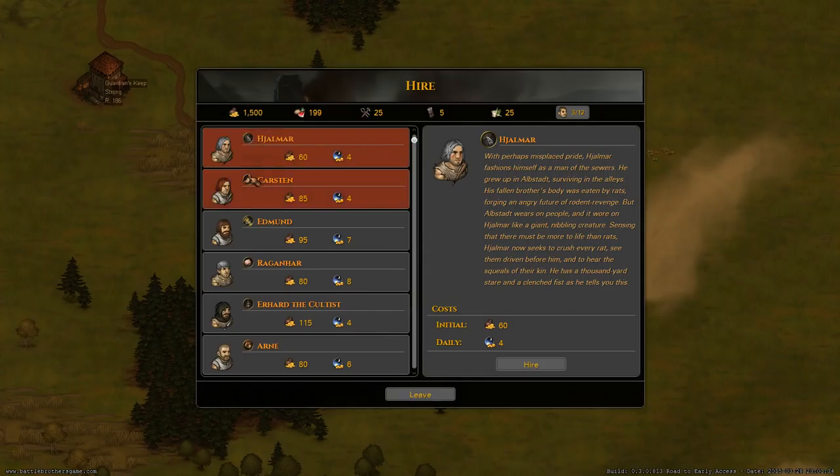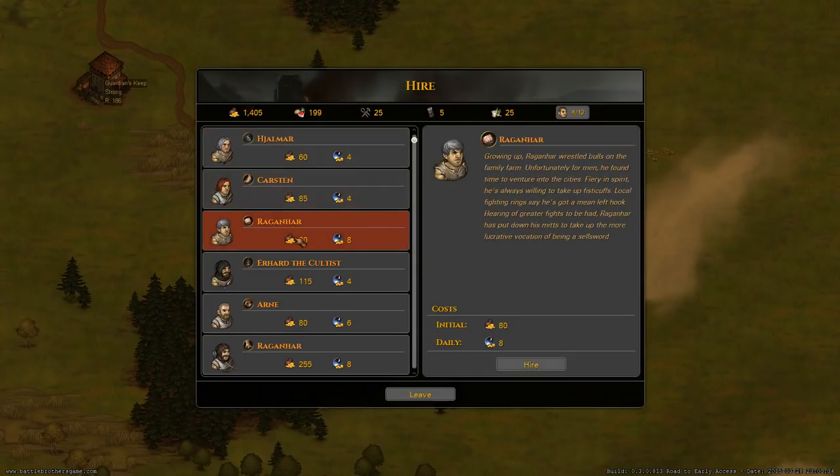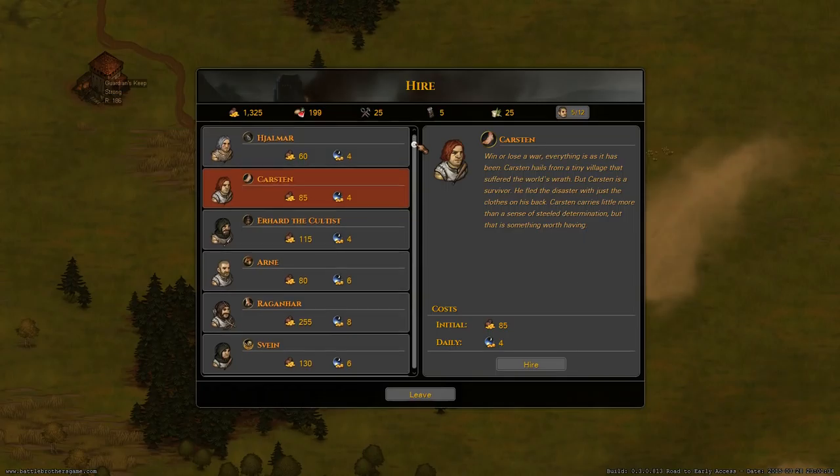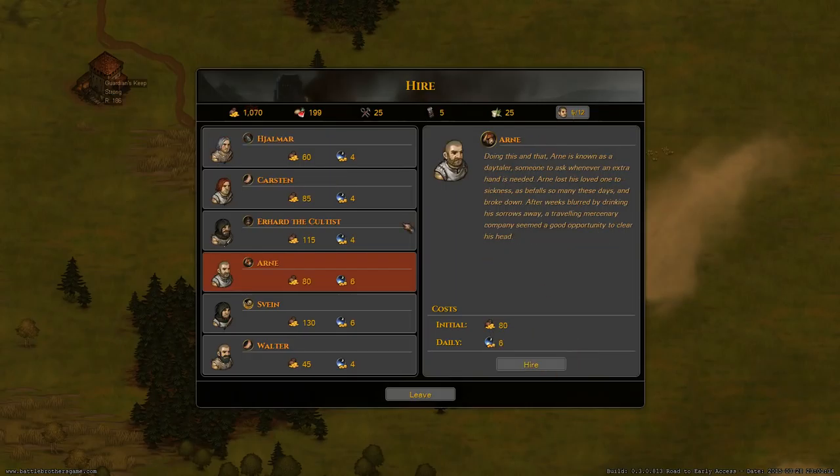Let's head into town and do our first equipment run. Let's get some more battle brothers - some more Red Hawks. What do we have here? I'm not taking the rat catcher. Edmund is a farmhand - I really like farmhands, let's get him. Ragnar is a brawler - we need a brawler on the team. As you can see these mercenaries are very cheap, though some can cost up to 1,000 crowns or more depending on their background and equipment.